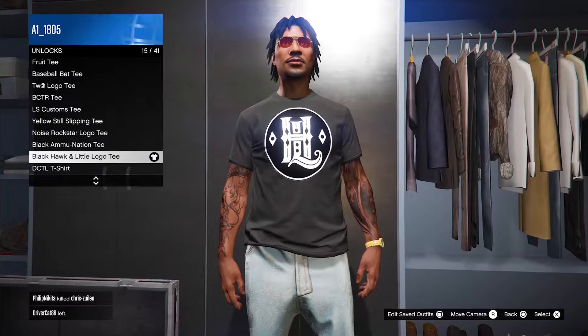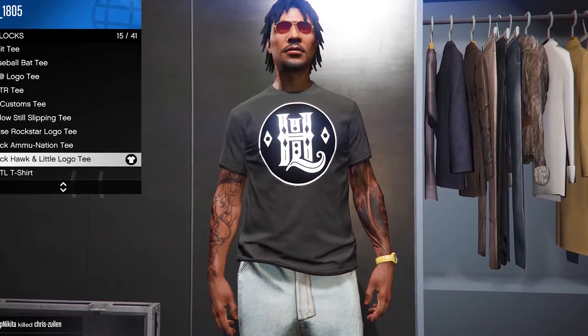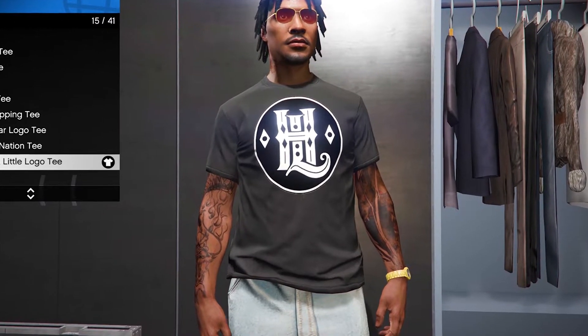If you're trying to unlock something, now's the time to do it. If you log in this week, you should find the Blackhawk and Little Logo T in your wardrobe. Yay, I guess.